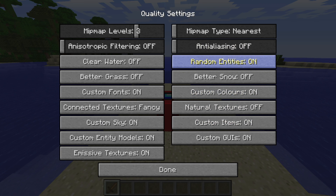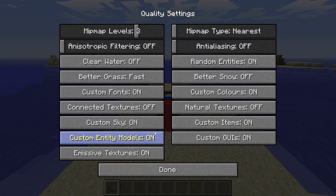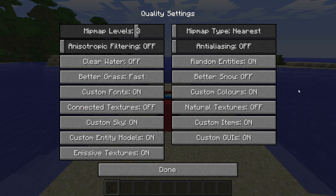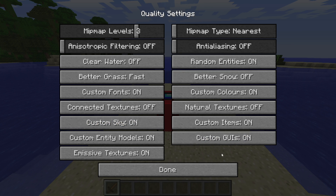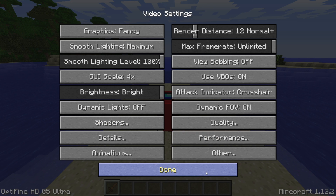You can go into the Quality tab and maybe we want better grass, but we want to set it to fast — turning it off will save us the most, however I'm going to turn it to fast. Connected textures — I don't want that on fancy, so I'm going to turn it off, and that might improve my FPS a little. The reason I'm doing that is because I do want the custom sky to be on. Really, you can customize this however much you want — turn these all off for the best performance possible.